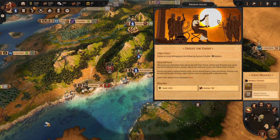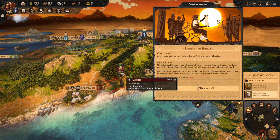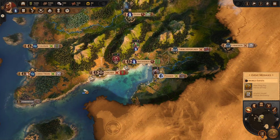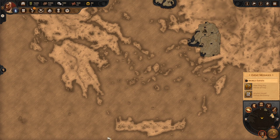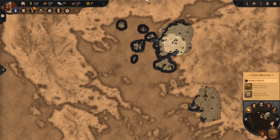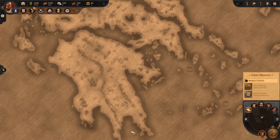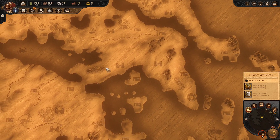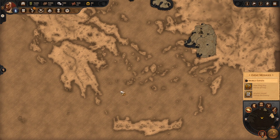We have a couple of objectives. The first one is to defeat an enemy faction called the Makaria and the Makareans — that's probably where we'll go now. But first, a brief explanation of what Total War Troy is. As you can see, this is a giant map of the Aegean Sea. Over here is Greece — Ancient Greece. Down here is where Sparta is in Laconia. Athens is over here in Athenia, and various islands like Scyros fill the Aegean Sea.